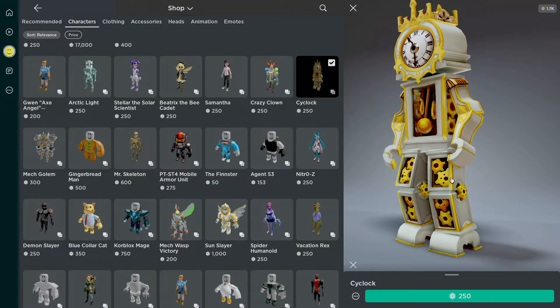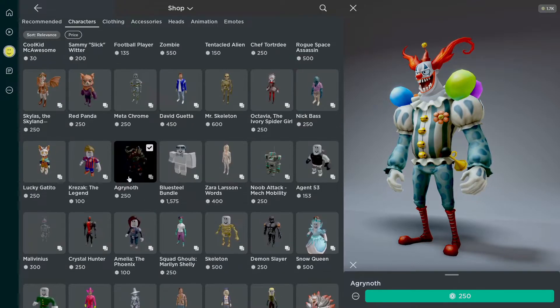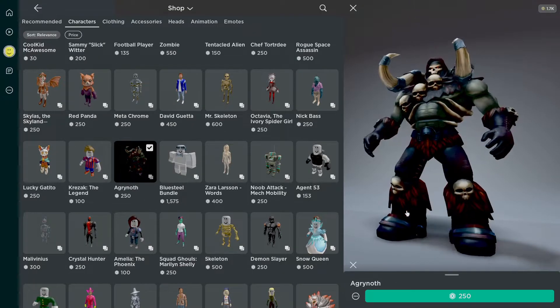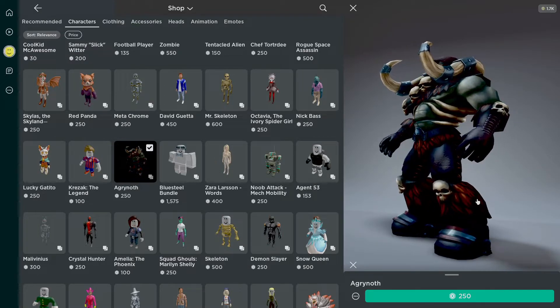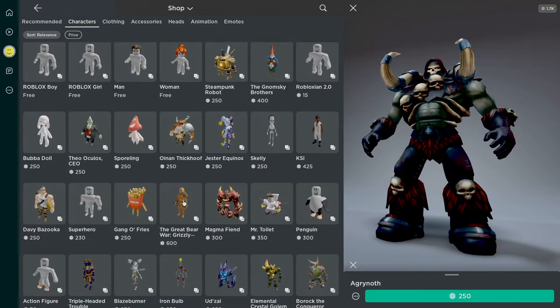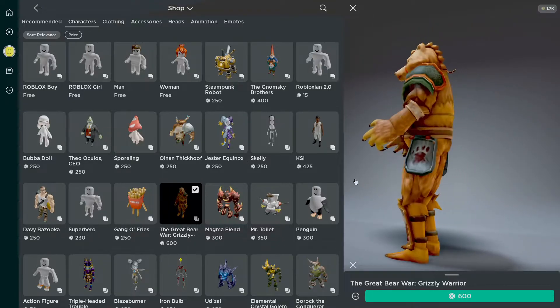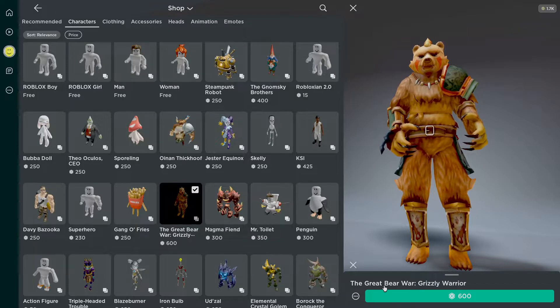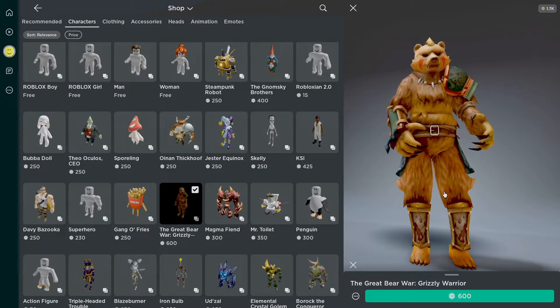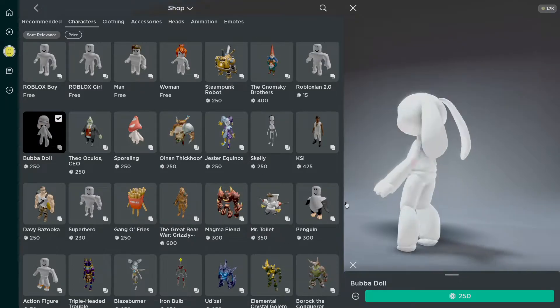Vacation Rex is pretty good, Vacation Rex is awesome. So I saw a Cyclox — this is awesome. Crazy Clown — yo, no, it's the Joker. This clown is just a clown, not a crazy clown. What is this — oh, that's kind of cool. I don't like the way he's standing. The Grizzly Warrior — the great bear war.